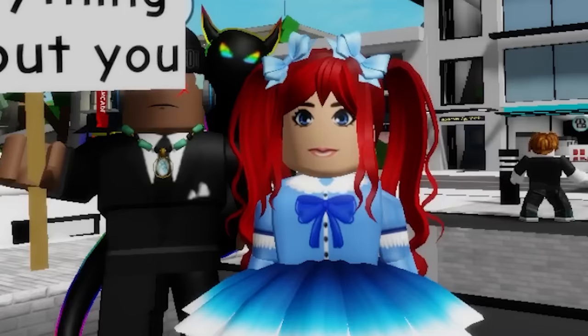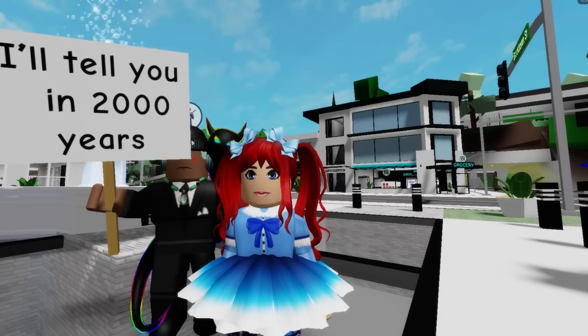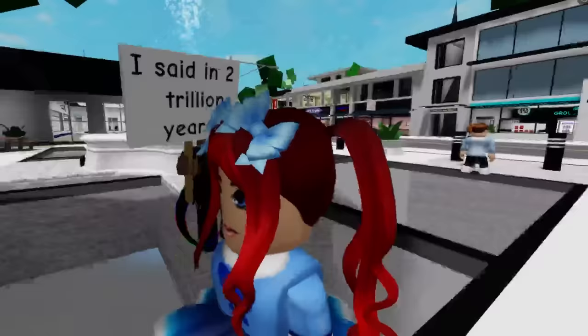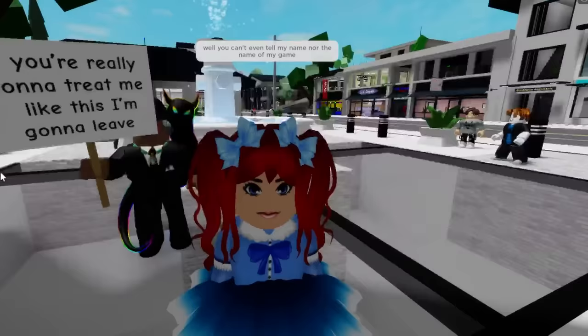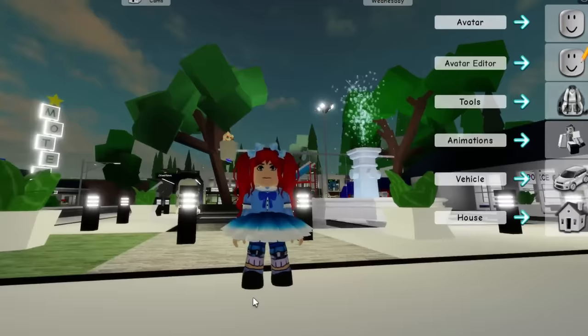He says he knows everything about me, so I ask what he can tell about me. He replies that he will tell me in 2,000 years — and then changes it to 2 trillion years. I just tell him to please tell the name. He insists on 2 trillion years, so I say I'm not sure he can be a good bodyguard. He says if I'm going to treat him like this he will leave. I tell him he can't even tell my name or the name of my game, and he says it looks like I won't have a bodyguard and decides to leave. I can only say okay and wish him good luck.